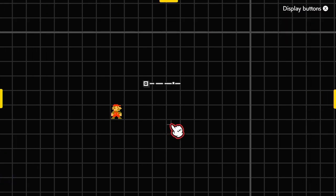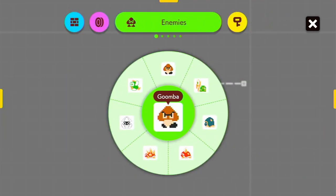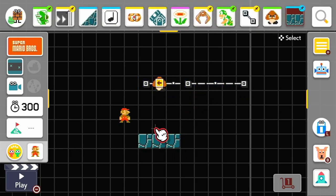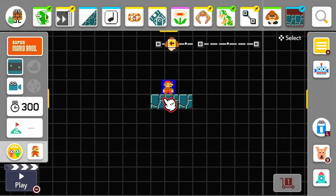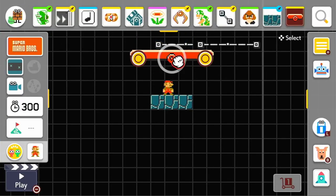So a broken track is just going to act like a regular track for the most part. Yes, but there are a bunch of useful things you can do, such as this: you can transfer something onto a second track horizontally without having to use any kind of verticality, and the Goomba will stay on this track here.